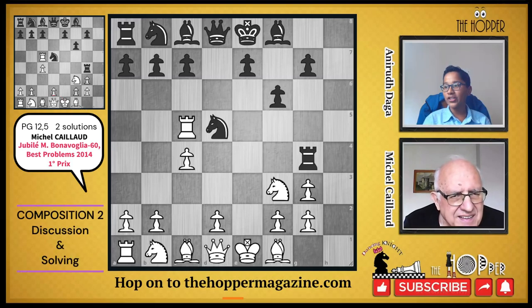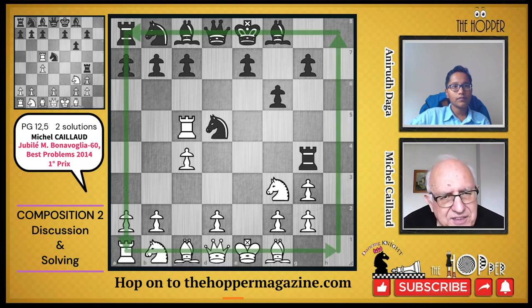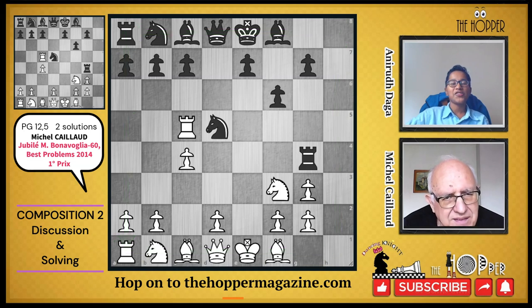Welcome to the second composition with GM Michel Cailloux. Michel, can you tell us about this composition? The stipulation is a proof game in 12.5 — white plays 13 moves and black plays 12 moves to reach the position on the diagram. And there are two solutions — two-solution proof games are pretty rare, so that's nice.